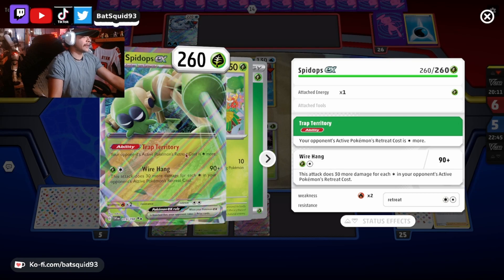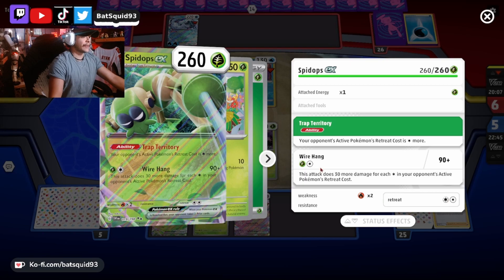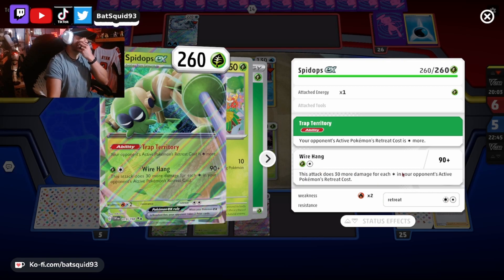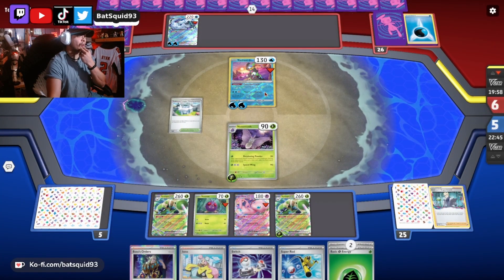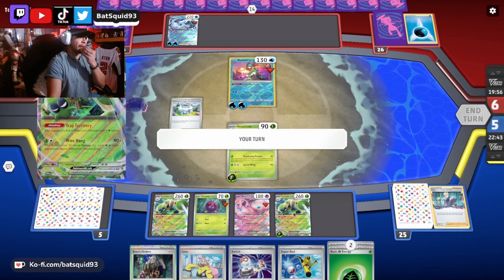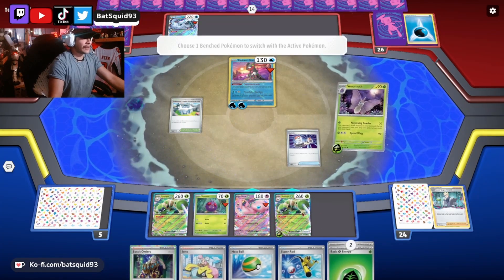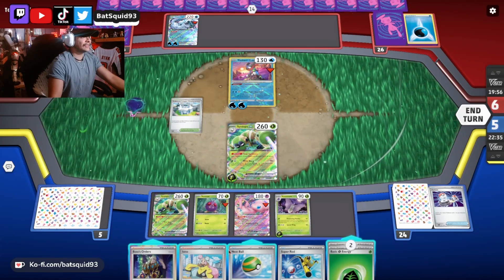The retreat cost is three now. Spidops EX has this ability that makes my opponent's active Pokemon retreat cost one more. And the good thing is the attack does 30 damage for each retreat cost the opponent has. I got two Spidops up there so instead of it being one retreat cost it's three, which means I can hit harder too. I'm just gonna go ahead and get Spidops in there and smack 'em.